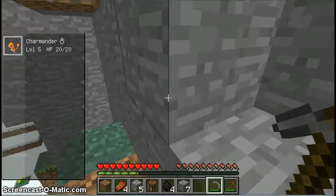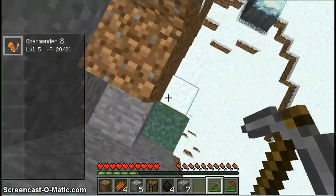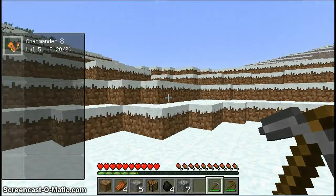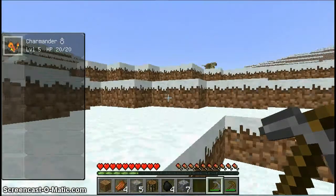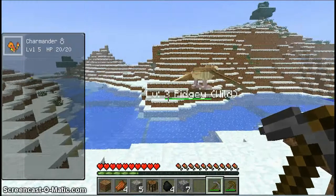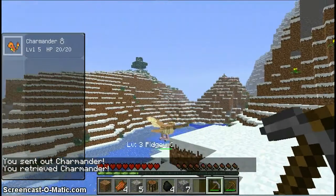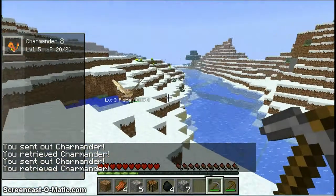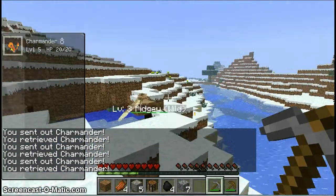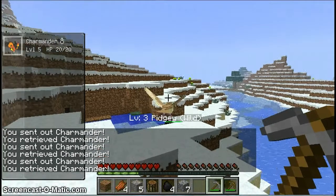Thunderstone! Huh, cool. I'm pretty sure Thunderstones and stones in general — like that leaf stone I found in that tree over there — those shards are actually used to make the evolutions of Eevee. I'm just thinking. Pretty sure that's what it's for. These Pidgeys only move once I try to attack them. Stupid lag — did you see that? It literally went at it.